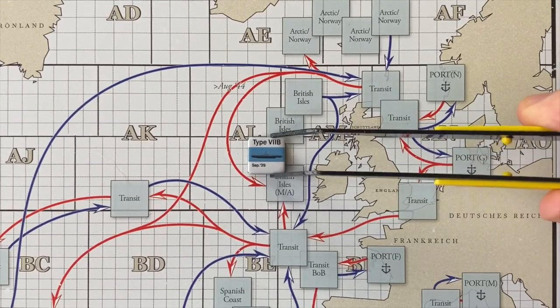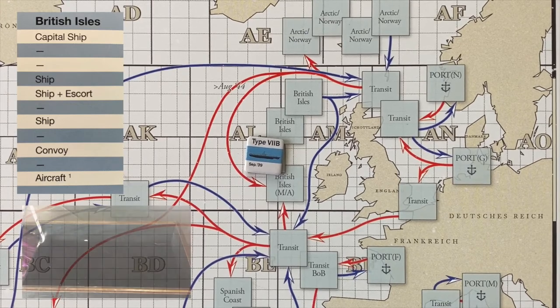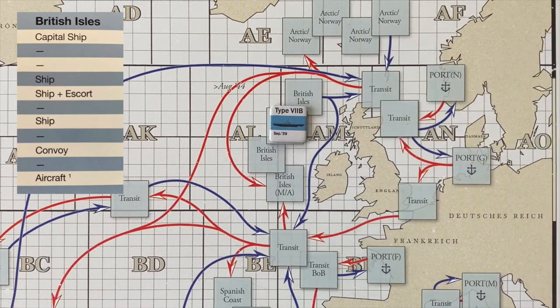U-86 moves northeast off the coast of Ireland and we start hunting for allied shipping. Because we have successfully deployed our mines, it's a successful mission, meaning we're going to have a crew advancement assuming we get back to port. We're hoping for a five or an eight to encounter shipping. Nine — nothing. Okay, we continue on to the next zone. We'll try again. This is fairly reminiscent of our last patrol — we hit allied shipping on the third zone then. Let's hope we can get something now.